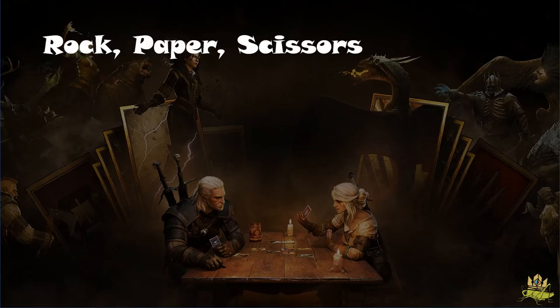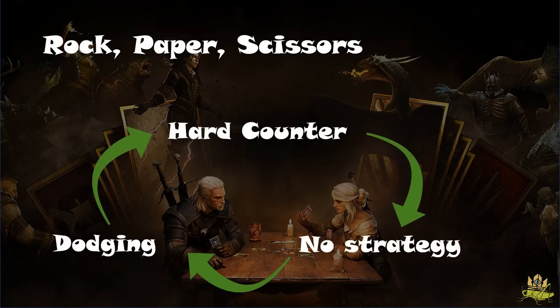Those two strategies, in addition to no strategy at all and just bringing strong decks to the tournament, work in a rock-paper-scissors way. Countering beats strong decks, strong decks beat dodging, and dodging beats countering.